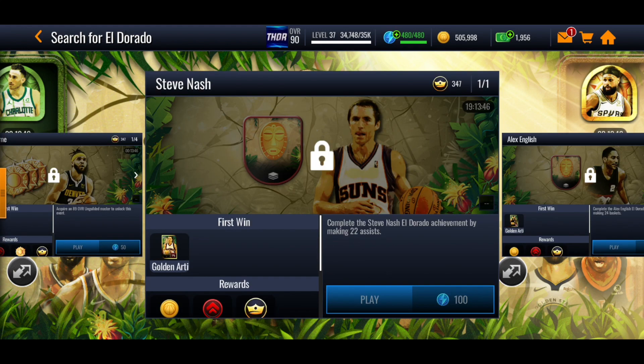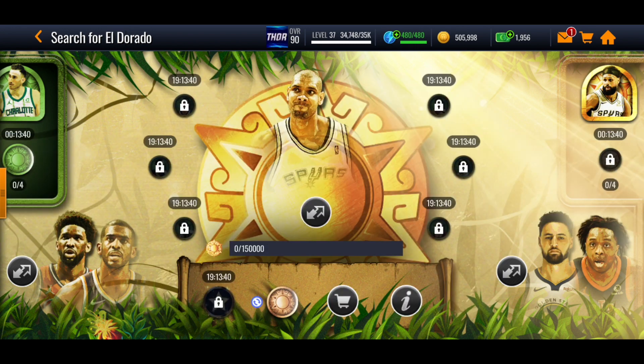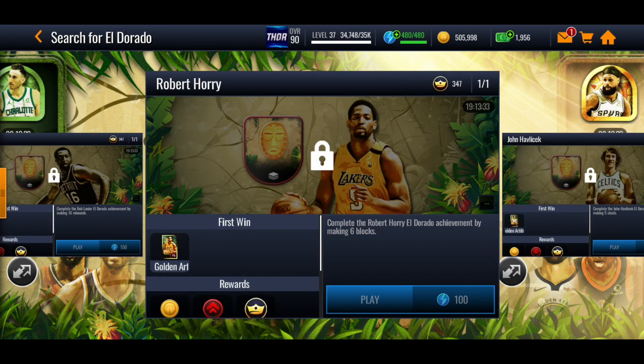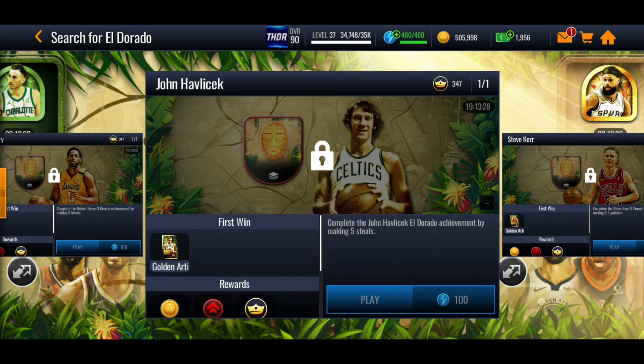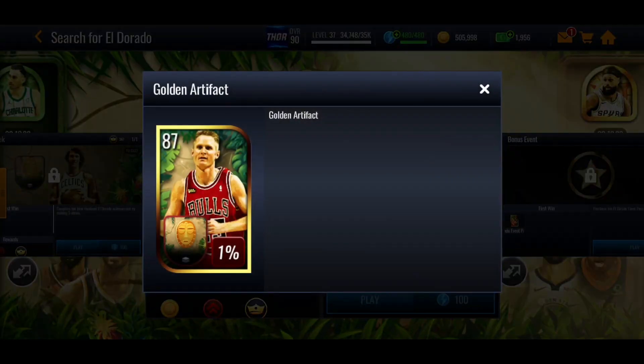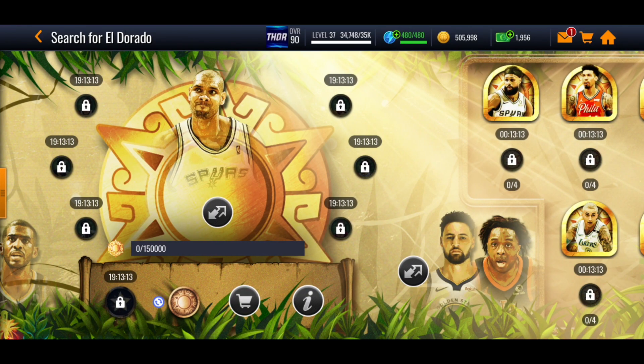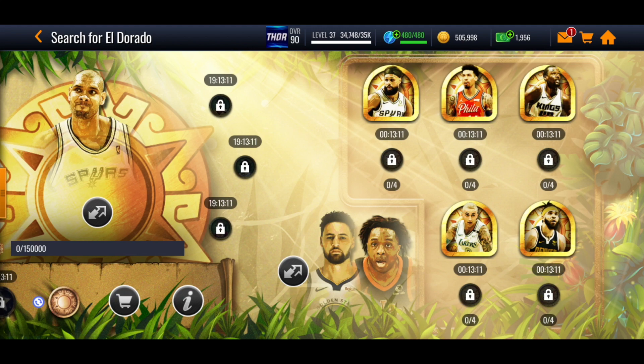For Steve Nash, just do 22 assists — maybe play some seasons or showdowns. For Alex English you're going to have to get 24 baskets. For Bob Lanier you've got to get 16 rebounds. Robert Horry you need six blocks. For Ja Morant you just need five steals. For Steve Kerr you just need to make eight three-pointers. You do have that one percent chance of pulling one of the masters, but if you don't it's alright — you'll get a golden artifact, which we'll go into later.